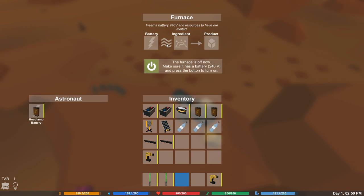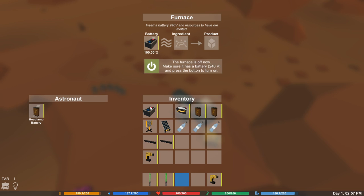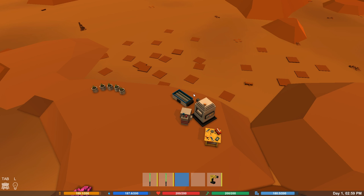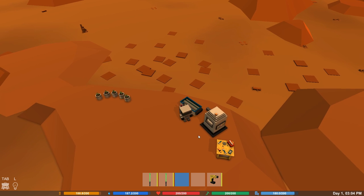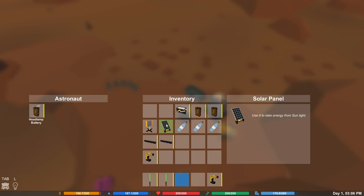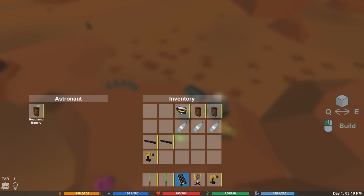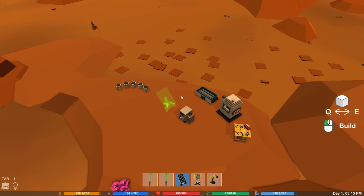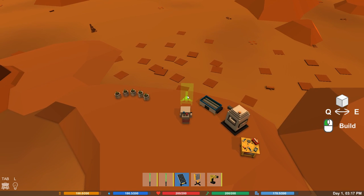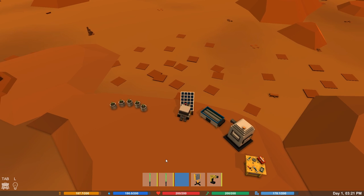We can click on there - we can add batteries, ingredients, products, all that sort of stuff. 240 volts, that's going to be one of those. And I think the crusher is going to take 240 volts too. So we'll pop those in there ready. We want to find our solar panel - there we go. Solar panel, transmitter, that's what I'm looking for. Let's put the solar panel over here right where we want to. We can add our batteries in there to power them back up again, which is perfect.